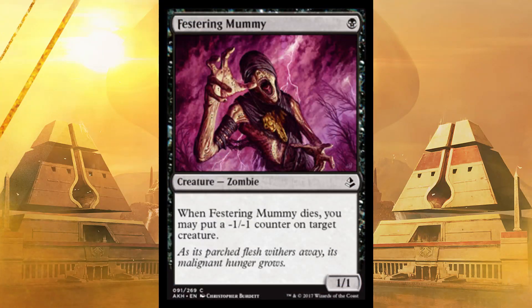Next up, Festering Mummy — it's a 1/1 for one in black, and when it dies you may put a -1/-1 counter on target creature. That's either guaranteed one damage or a potential kill spell or a potential battlefield evener, you could say.